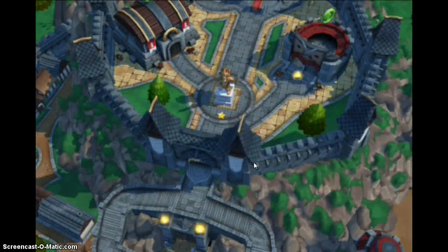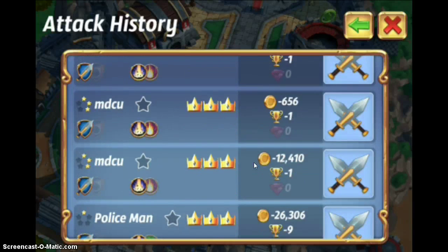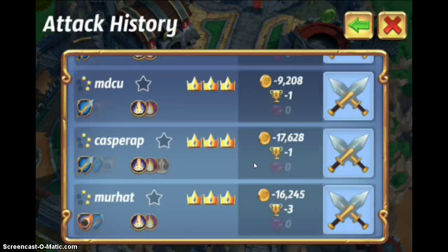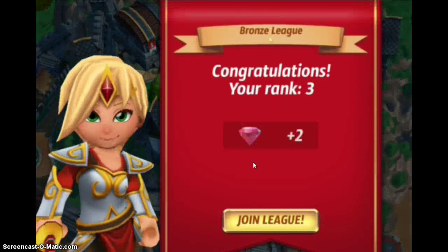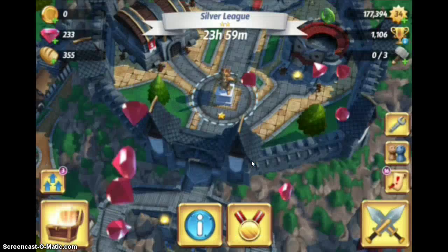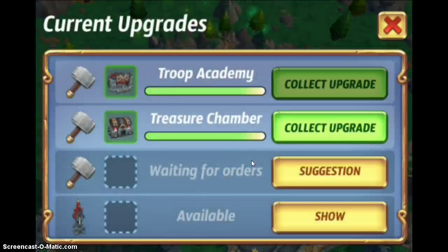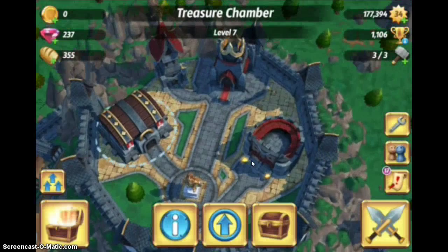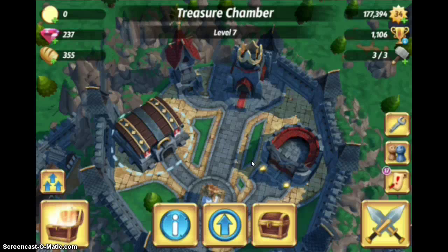So we can go and look in the attack history. We can see in here who attacked us. Most people took about 20,000 gold from us, and that's slowly added up over time. It shows the last 10 people. We got 3rd place in the Bronze League. We still haven't heard back from support about getting our gems. I'll have to check the gem count — it does look pretty high, 237.